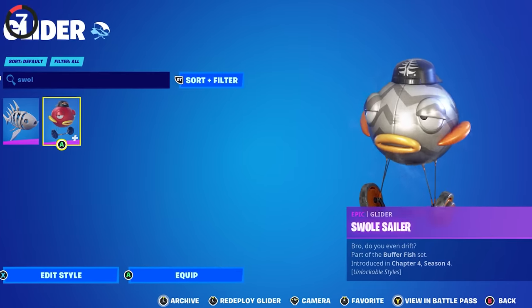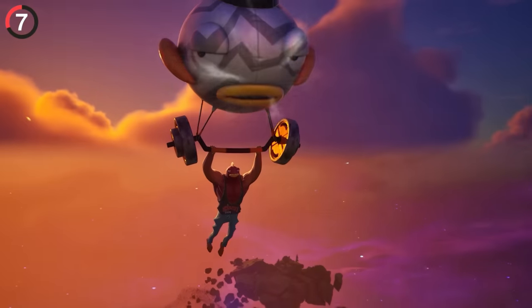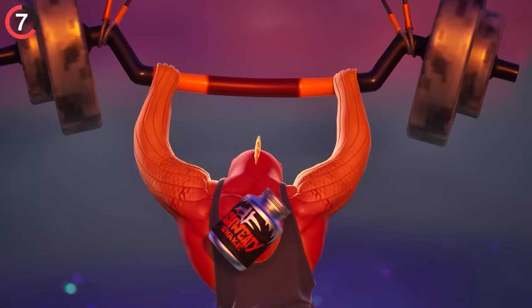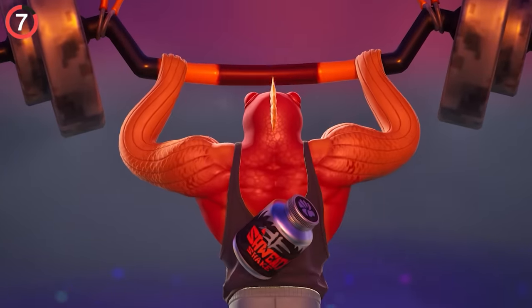If you want to get ripped instead, use the Swole Sailor Glider. This is one of the only times Fortnite has given us a special animation when gliding — after a couple seconds, your character starts doing pull-ups.